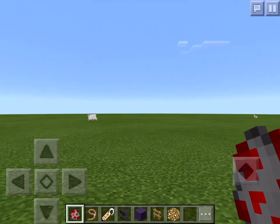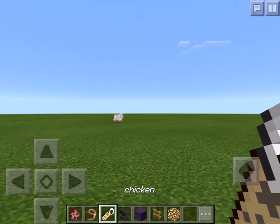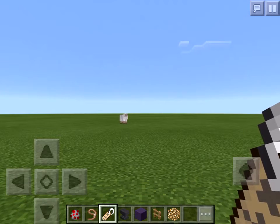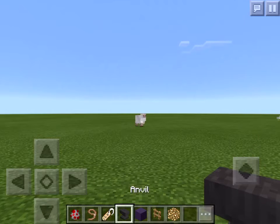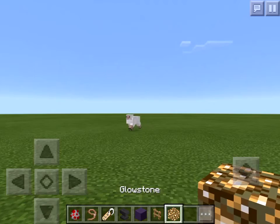So these are the items you'll need. You'll need a spawn chicken, a lead, a name tag that has already been named — you'll have to use the name tag with an anvil. Then get some kind of block, a fence, and glowstone.